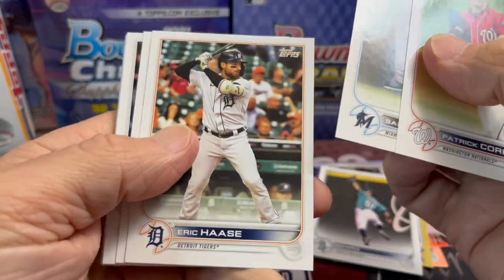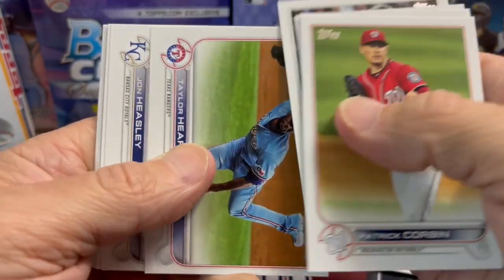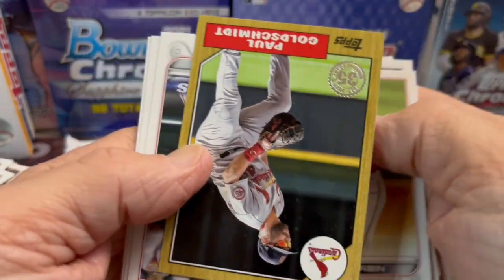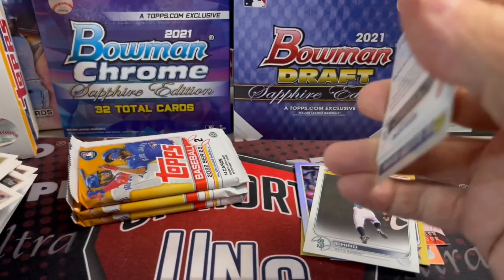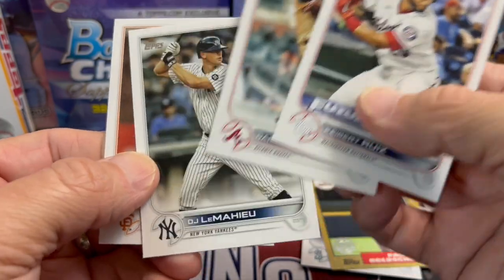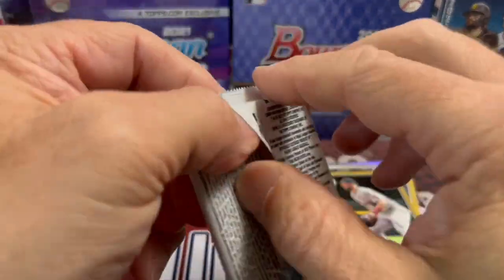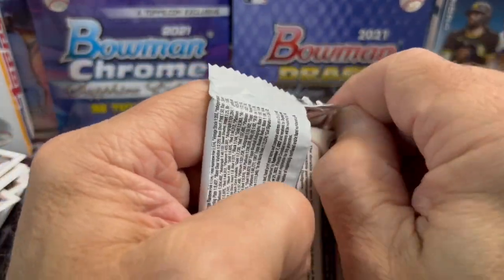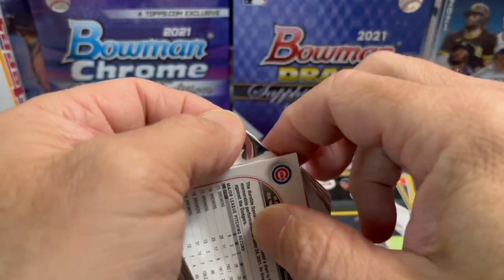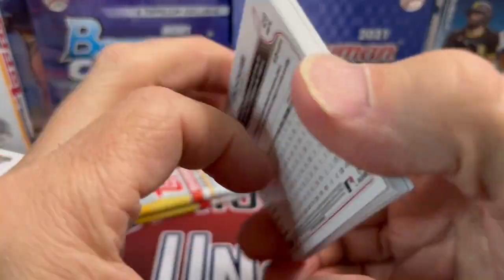There's just not hardly any value in them. You have to hit something huge and then you barely make your money back, unless it's really big. At a hundred dollars it's very difficult to make your money back, especially when your parallels are lower-tier players and the rookies aren't going to fetch much value. I'd say it's a set you want to really avoid ripping a lot of. Even if you hit one of those short prints there's no way you're going to break even.